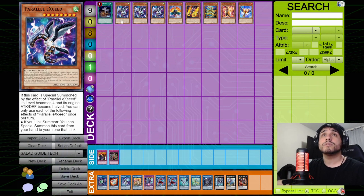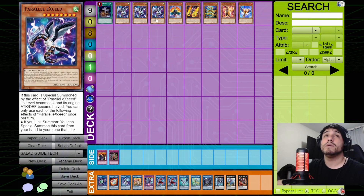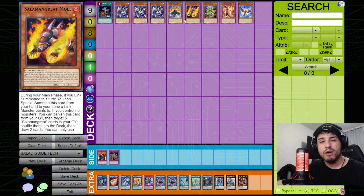Parallel Exceed becomes level 4 when special summoned. When you link summon, you can special summon one from hand to a zone the link monster points to, then special summon another Parallel Exceed from deck — automatic Rank 4. Fowl is an extender: when a Salamangreat monster is normal or special summoned, you can special summon Fowl from hand. It also functions like Trickstar Light Stage — send a Salamangreat card from hand or field to graveyard, then target one set spell/trap your opponent controls: that card cannot be activated this turn.